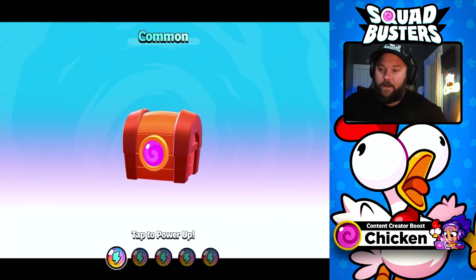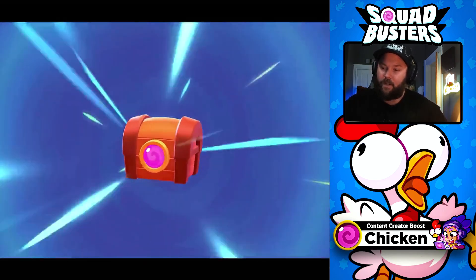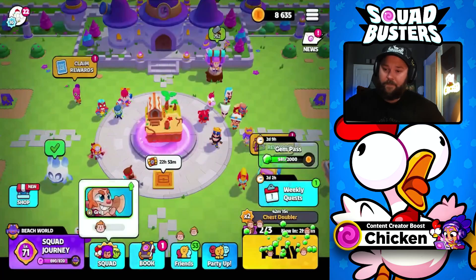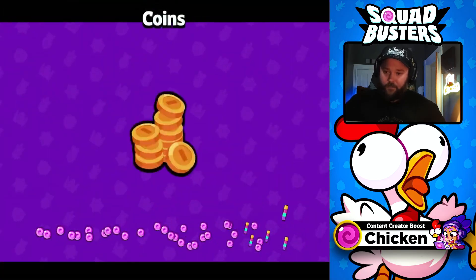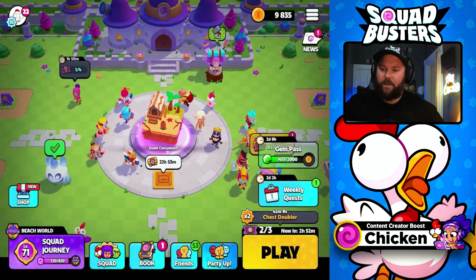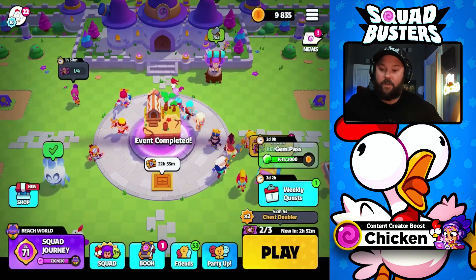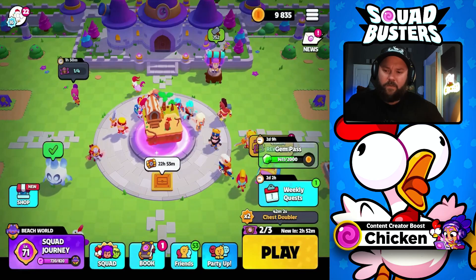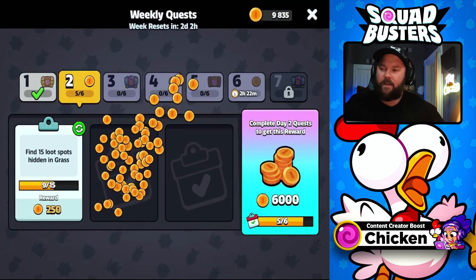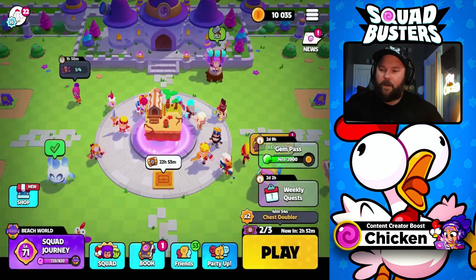Also, in the update they did increase some of the loot odds for matches. If you're noticing you're getting more pinata sticks and stuff like that, that's why. I think the Ice Spirit thing is kind of messed up, because number one, if you complete the challenge with Ice Spirits you don't get to use them for anything else. And number two, it's basically impossible for free to play — I don't think that you can actually complete the challenge without buying the Ice Spirits. So that's kind of a weird thing that they have.